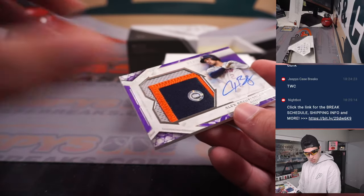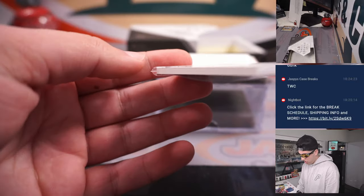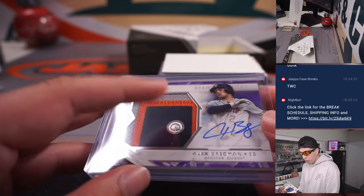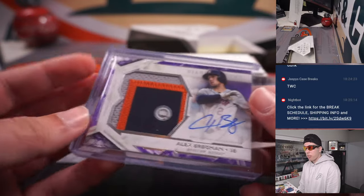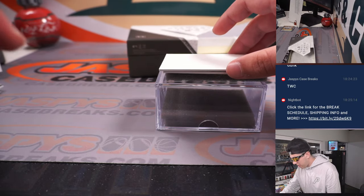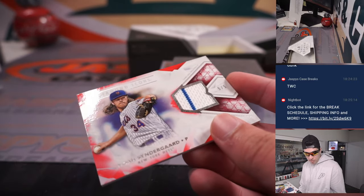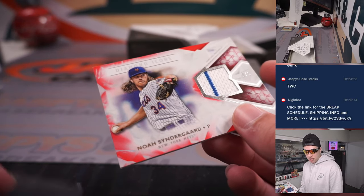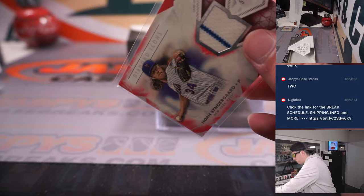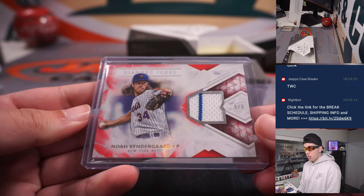Alex Bregman jumbo patch autograph — out of 10 as well, 3 out of 10. Going to Houston — John. These stickers are cool because they tell you what game it's from. Your Bregman there. We're down to our last card and it's red — the Mets. Noah Syndergaard relic, 5 out of 5, going to the Mets. That's John.